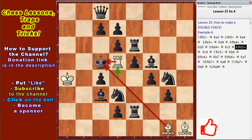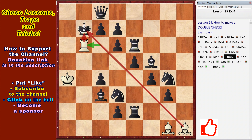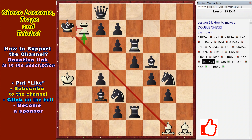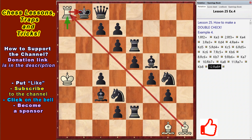Rd5, Kc6, Rc5, Kb6, Rc6, Kb7, Rb6, Ka7, Rb7, Ka8, Ra7, Kb8 and Ra8 checkmate.